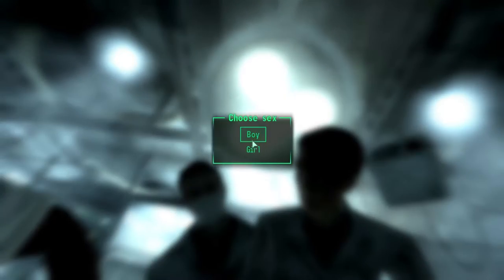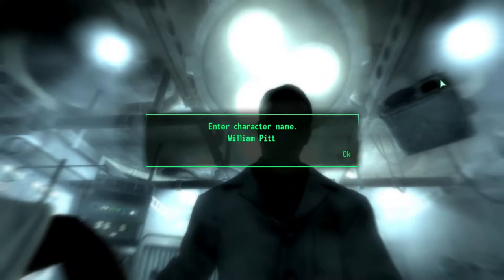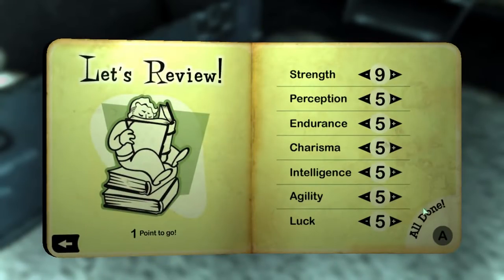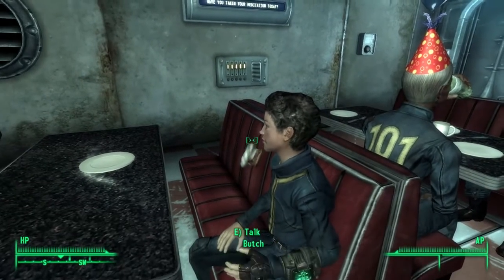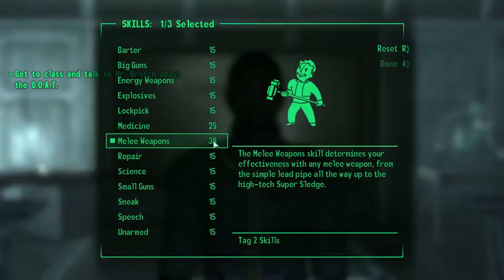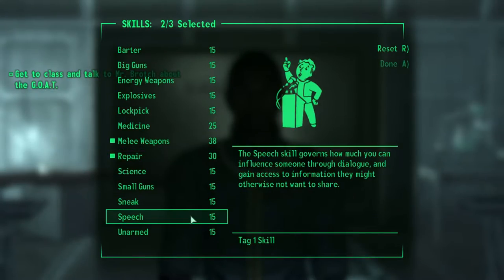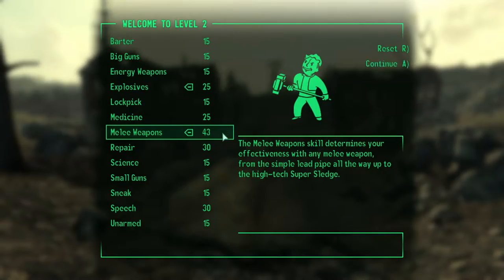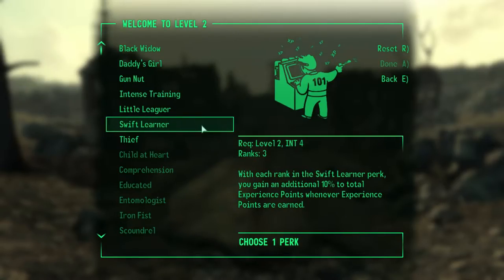After getting released from my fleshy prison, I chose to be a girl, gave myself an appropriate name, and made my way through the tutorial, choosing 9 strength since the autoaxe was a melee weapon and 6 luck for a slight boost in all skills. Butch didn't want to eat my sweet roll. I inevitably killed the radroach, took the GOAT, kind of. Outside the vault I hit level 2, increasing explosives to 25 and melee weapons to 43, also choosing the Swift Learner perk.